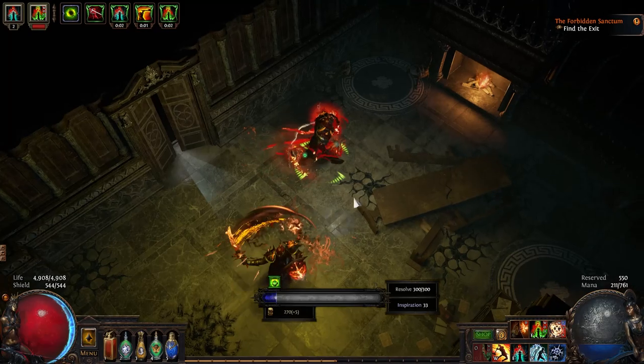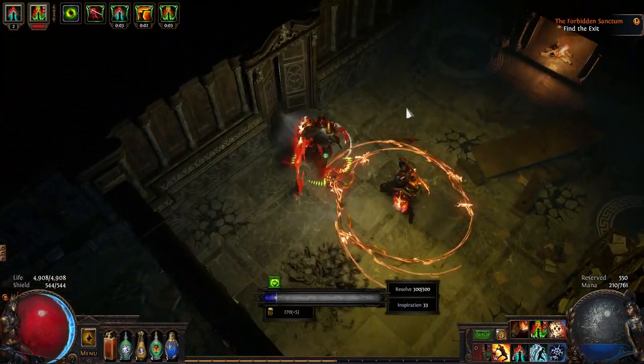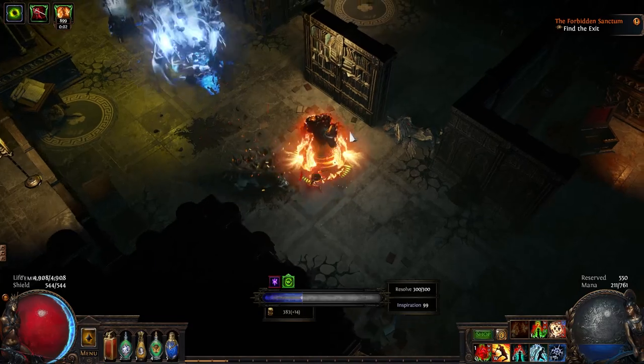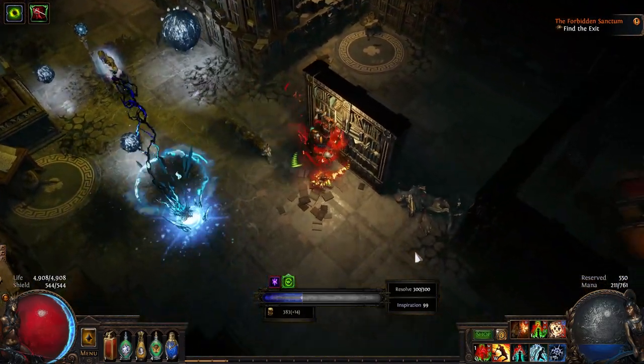It also keeps us safer against other stray attacks that could be coming at us, like the Infernal Sentinel's multi-projectile. Part of the balance of the Sanctum — something we typically only see in boss fights — is this notion of identifiable attack patterns in a reasonably readable pattern.